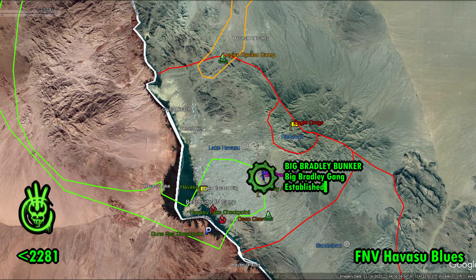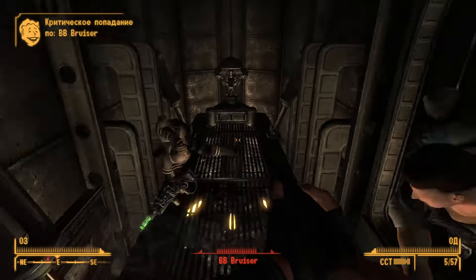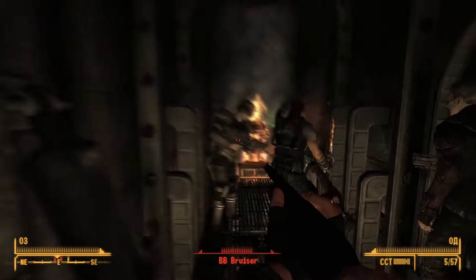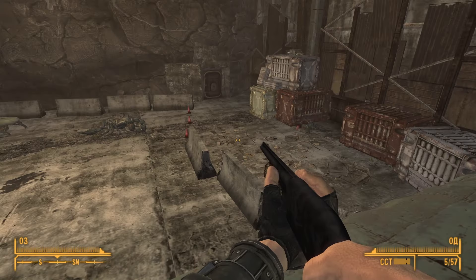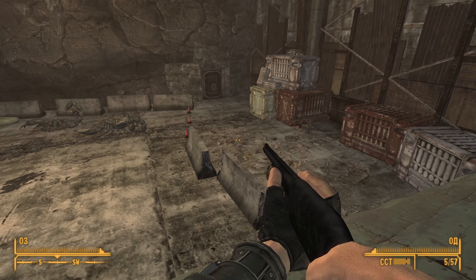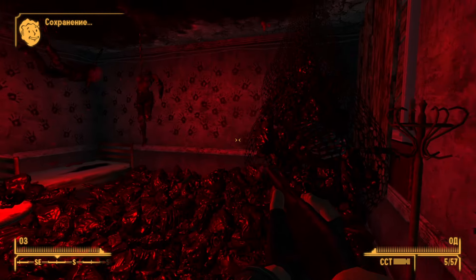Speaking of raiders, the region is home to the Big Bradley gang, residing in a pre-war bunker likely formerly belonging to the Enclave, though there is no clear evidence of this. Big Bradley was quite a successful bandit and managed to fill his bunker with tons of loot. With such treasures under his pillow, he couldn't trust anyone, so he rigged the bunker with explosives connected to a device reading his vital signs — if anyone dared to kill him, everybody dies. The events of the mod take place somewhere after April 28th of 2281, as this is the last known date from the ghoul doctor's terminal in Eagle Cracks.